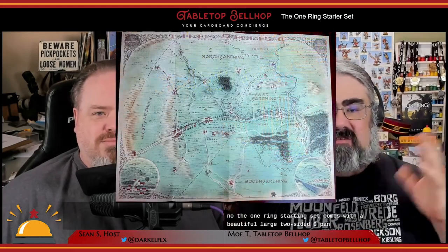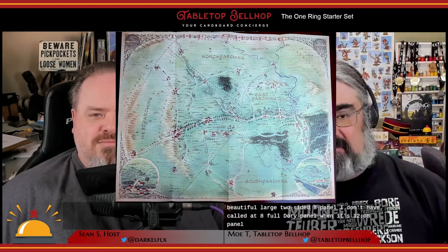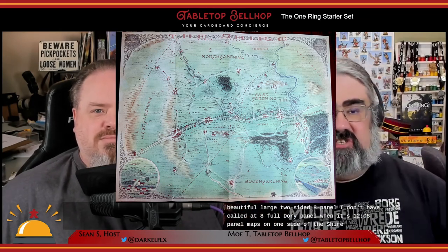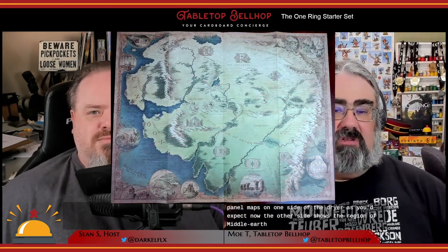The One Ring Starter Set comes with a beautiful, large, two-sided, eight-panel map. On one side it has the Shire, as you'd expect. The other side shows the region of Middle-earth called Eriador.